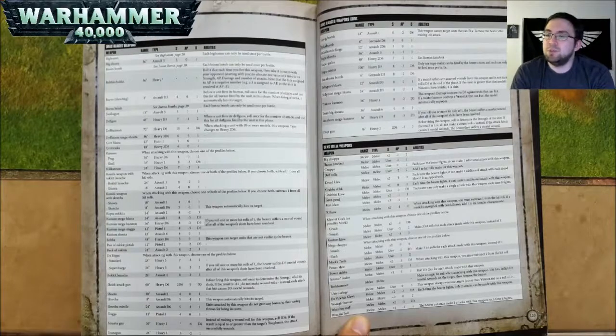A Supa Gatler is 48 inch range, Heavy 2D6, Strength 7, AP negative 2, and 1 damage — see the Stompa data sheet for more details. A Supa Rokkit is 100 inch range, Heavy D3, Strength 8, AP negative 2, and D6 damage. Only one Supa Rokkit can be fired by the bearer a turn, and each can only be fired once per battle. A Tankbusta Bomb is 6 inch range, Grenade D3, Strength 8, AP negative 2, and D6 damage. A Teleport Blasta is 12 inch range, Assault D3, Strength 8, AP negative 2, and 1 damage. A Teleport Mega Blasta is 24 inch range, Assault D3, Strength 8, AP negative 2, and 1 damage.